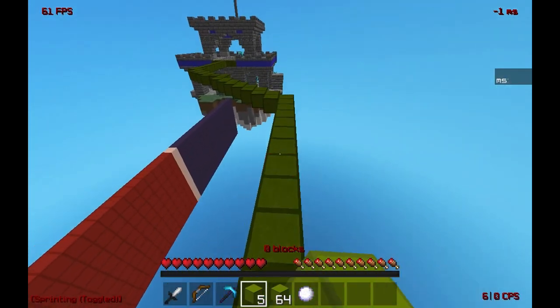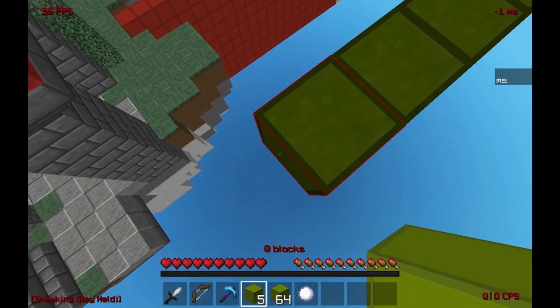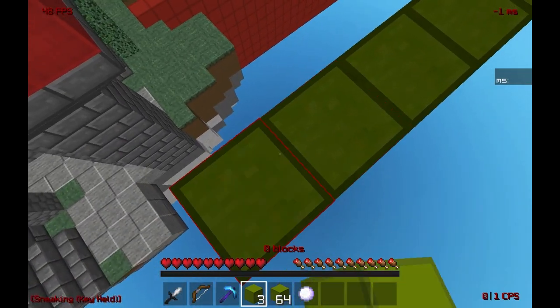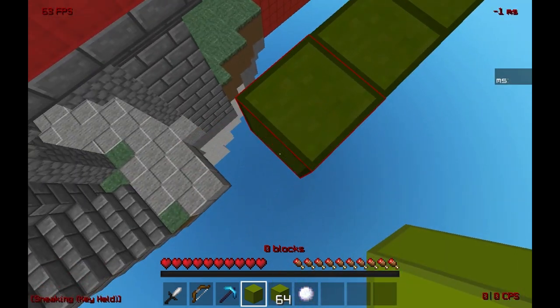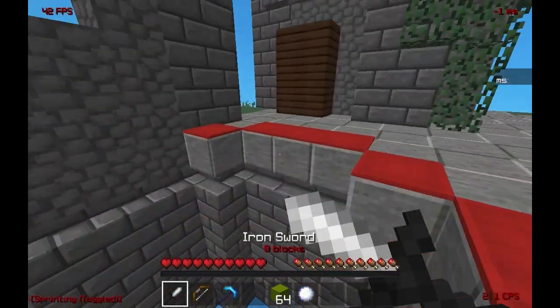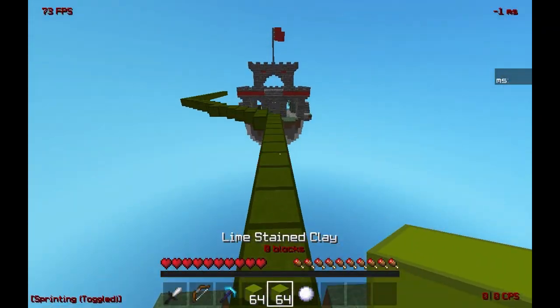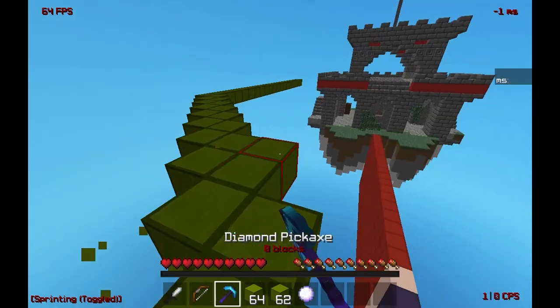Then you just want to bridge out to about here, and either you can just go for the jump — you want to make sure that it's right at the edge. So you can go right here and then just jump down and go into the goal. But what you want to do is widen the bridge so they can't shoot you off as easily.